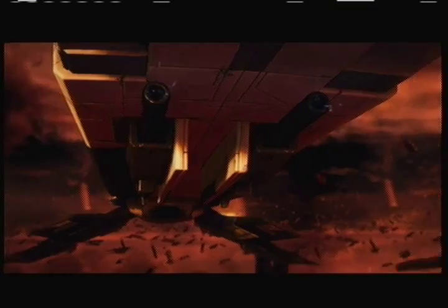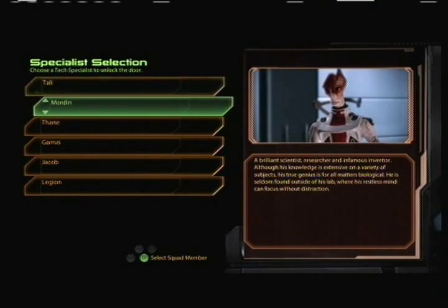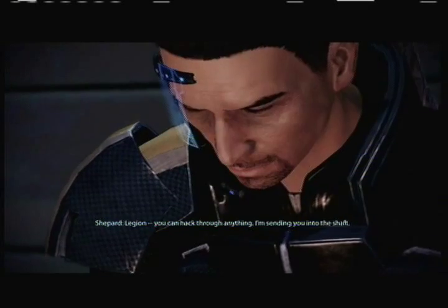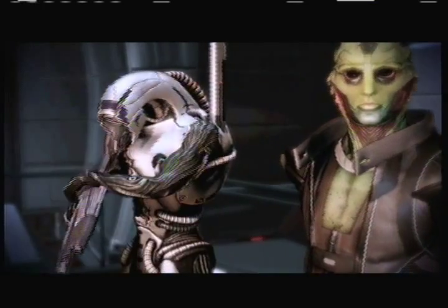At endgame, you're going to need to choose a lot of the correct specialists, and make sure that you choose the ones that are loyal to you. When you have to select the tech specialist in the shaft, select Tali or Legion. When you have to choose a squad leader, you're going to want to choose Garrus or Miranda for both times. When you have to choose someone to erect a shield to get past the swarm, choose either Samara or Jack. When it comes time to rescue the survivors, you'll get the option to escort them back to the Normandy — escort them and send either Grunt, Jacob, or Mordin with them.